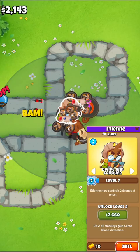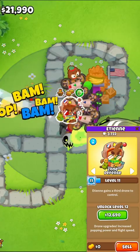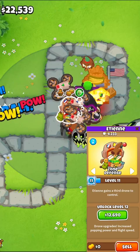At level 11, ETN unlocks Zone Defense, and will automatically be switched to this as well. This one is much cooler, as his first drone will be set to first, his second to strong, his third to last, and his fourth to close. Additionally, you can see what each individual drone is targeting, as they'll change color based on what they're set to.